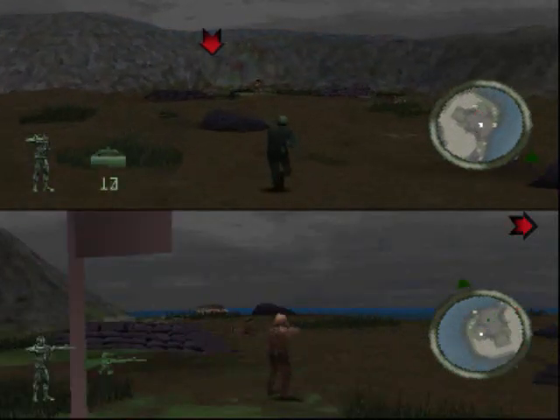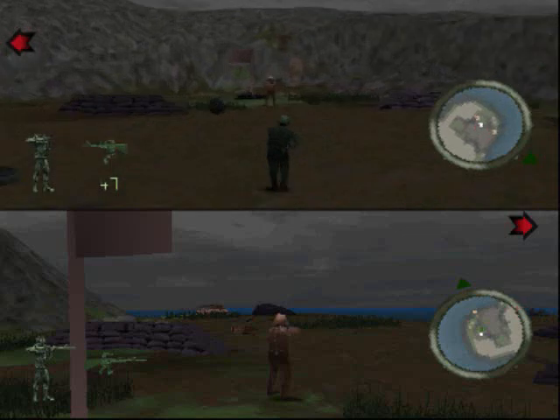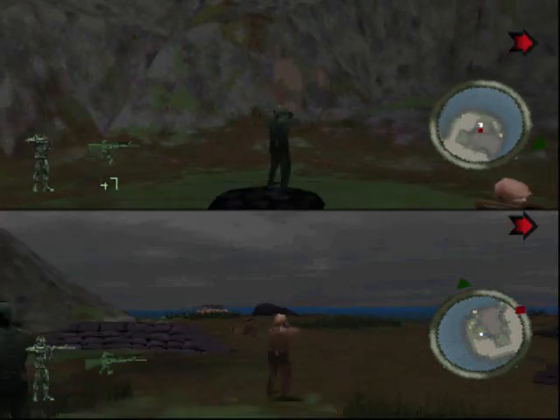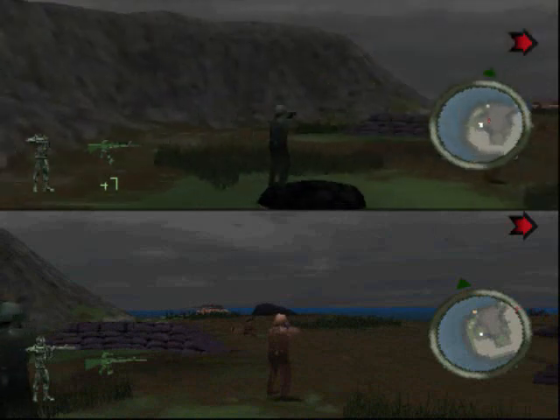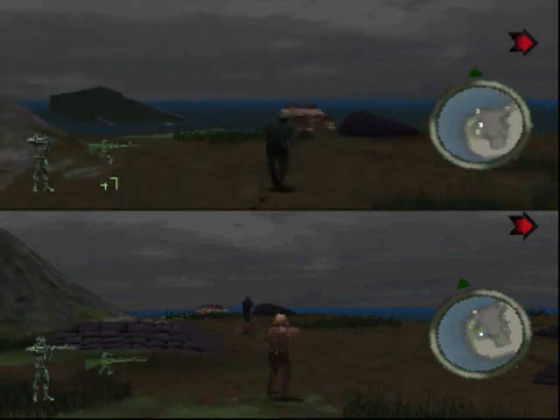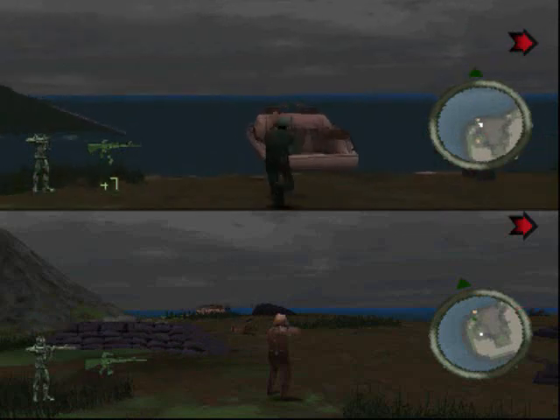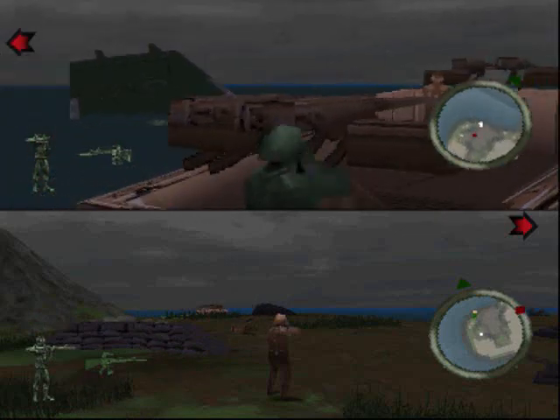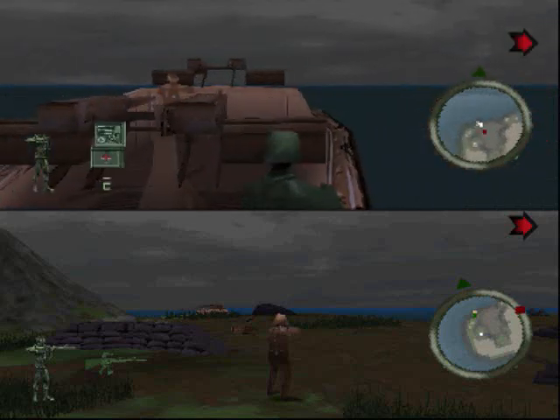I'm almost halfway done with this World at War series, so there's two more games to cover. We've captured the flag, as you can see, and the other players respawned. I was just curious if I could steal the boat or not, since in the game you can kind of steal the tan's stuff.